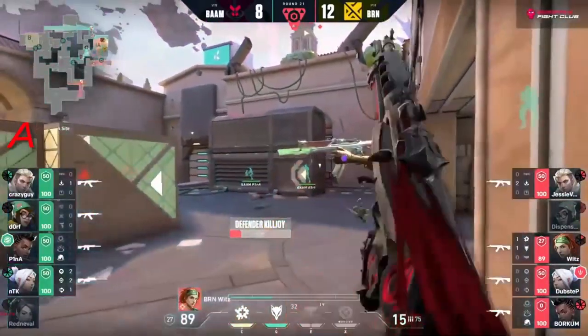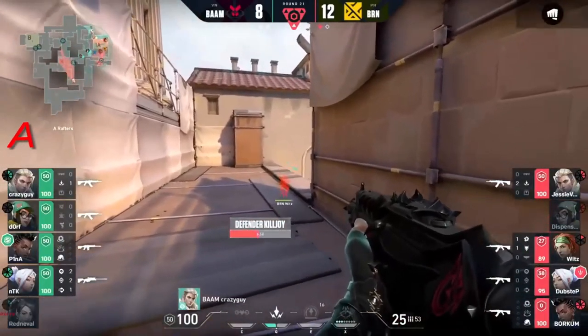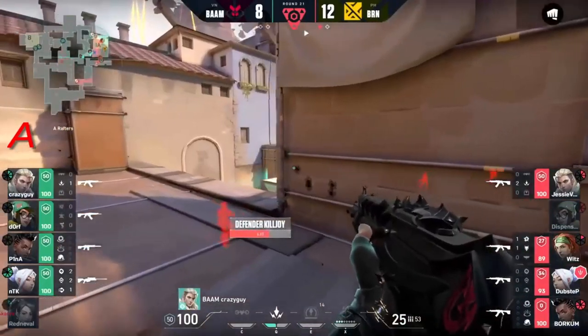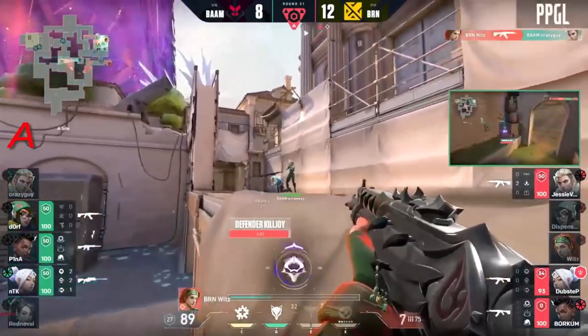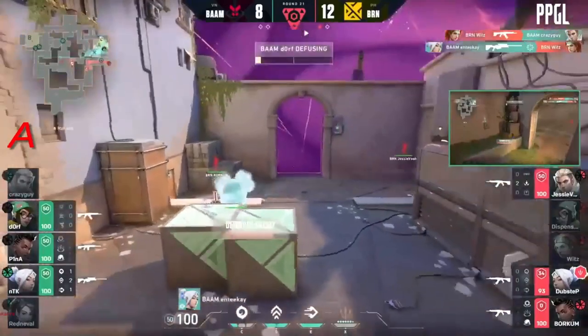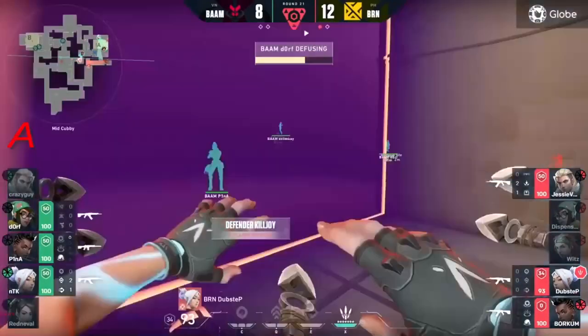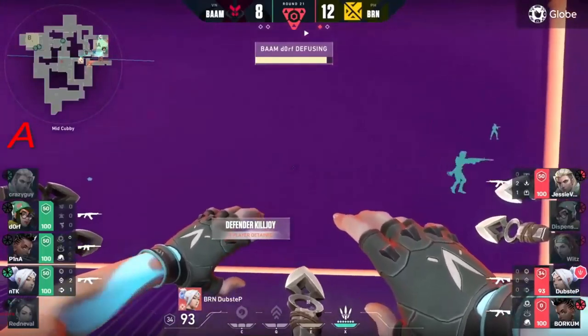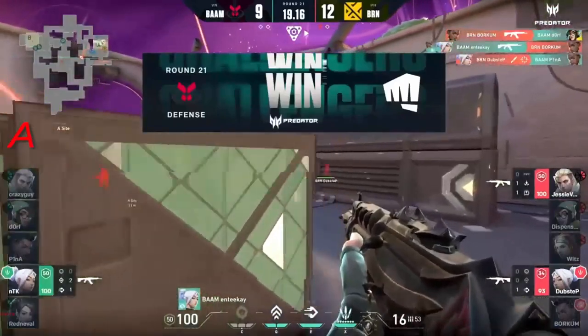They have everything that they need - there's going to be the lockdown used by dorf. Crazy guy knows someone could be creeping up on tetris so he just waits for a moment. Wits is about to hit a double kill if they're not careful - he only gets a singular. Throwing out the wall immediately, they do that containment on one.